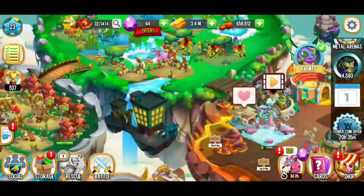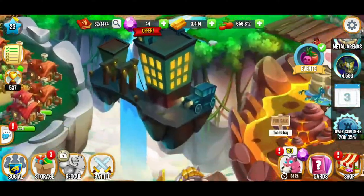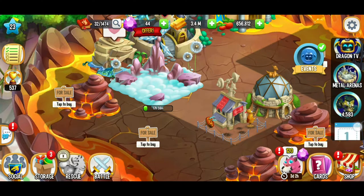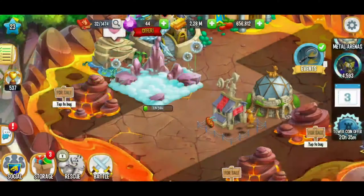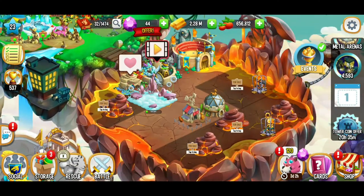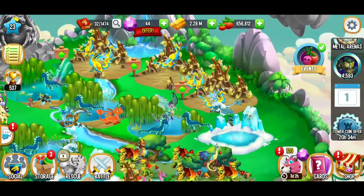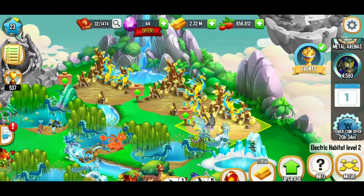I've been collecting gold since the previous video, and I think we have just enough gold to expand again. I don't think there's an expansion event going on today, which would have been really convenient, but I'm ready. I'm going to buy just one section of this lava island so we can keep getting a couple more habitats. We've got the electric habitats — I'm just going to collect all the gold from there.